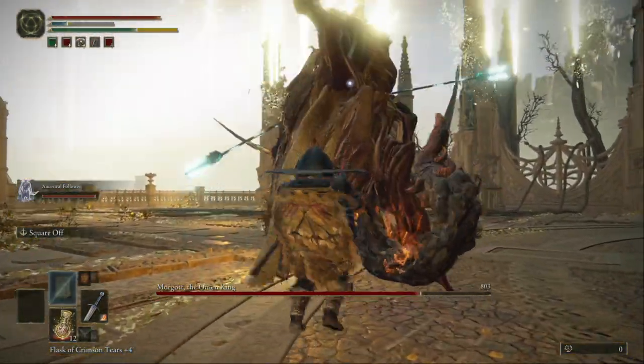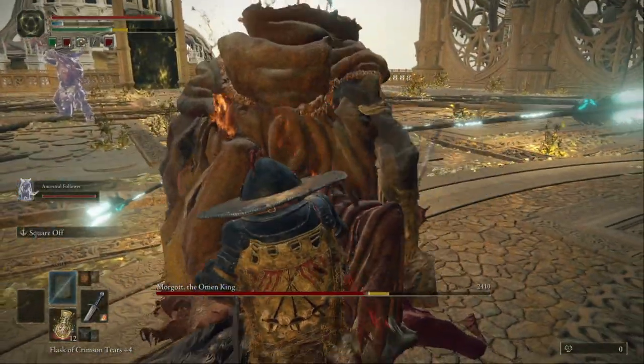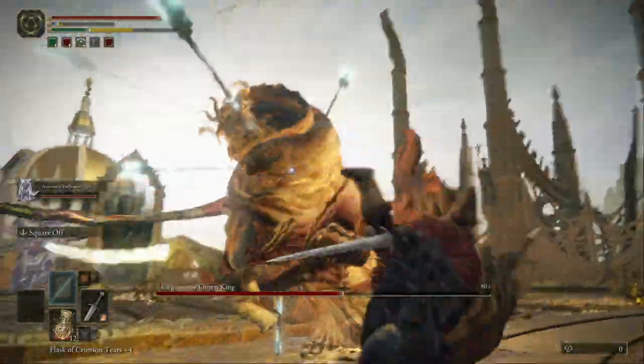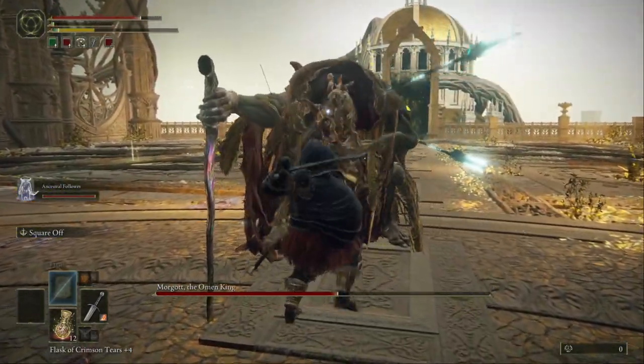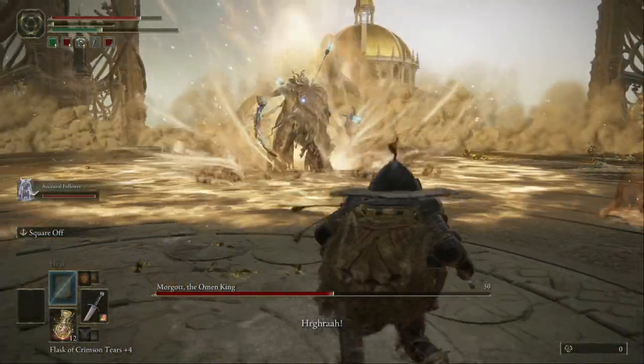I've leveled up like 15 times and I use this combo — I don't know what the name of it is, but it's one of the first combos. When you hit him with that combo he's gonna be stunned, and then you can stab him from the back.